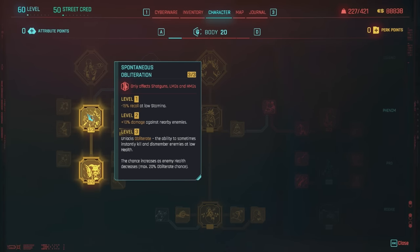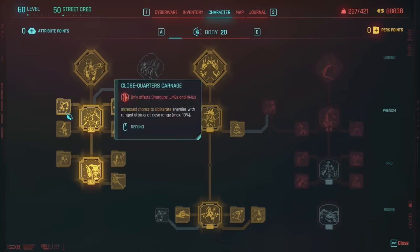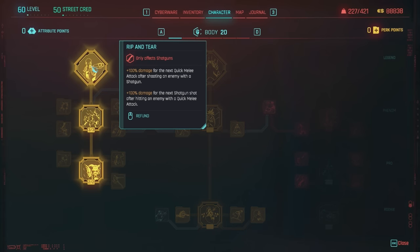The big perk here is Spontaneous Obliteration, which unlocks Obliterate — the ability to sometimes instantly kill and dismember enemies at low health. It just completely drops them. I also like Close Quarters Carnage, Skullcracker, Dread, and Rush of Blood — all very good perks. And lastly Rip and Tear: you get 100% damage for the next quick melee attack after shooting an enemy with a shotgun, and plus 100% damage for the next shotgun shot after hitting an enemy with a quick melee attack, creating a chain of increased damage.